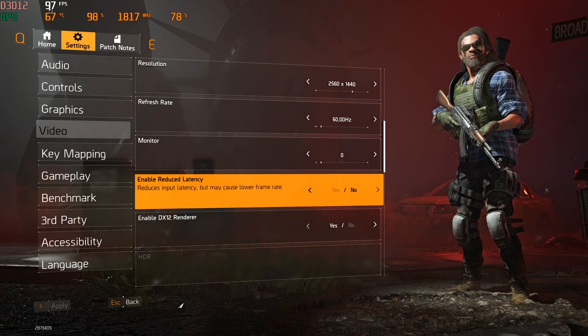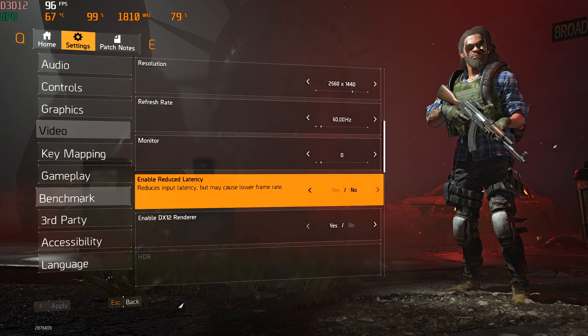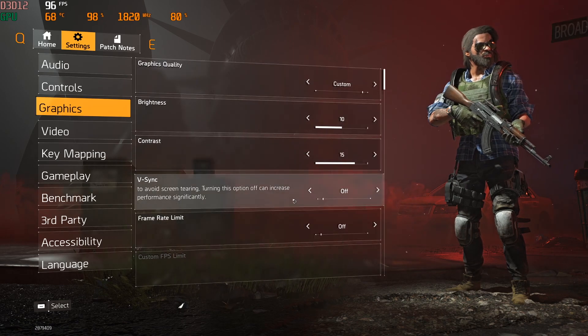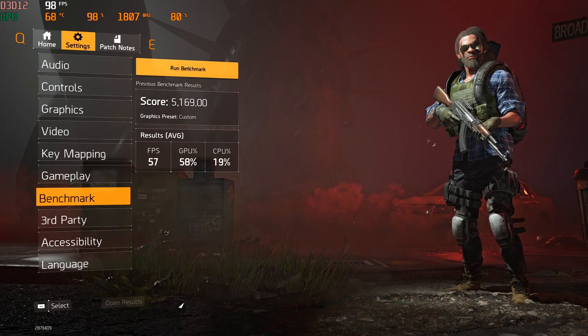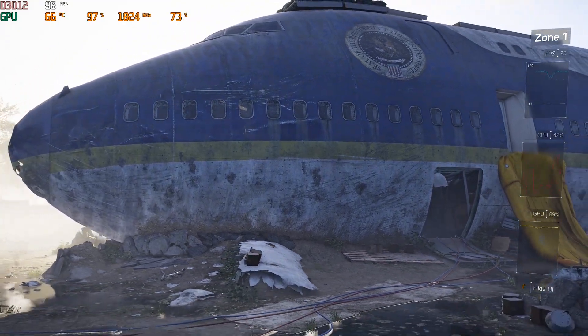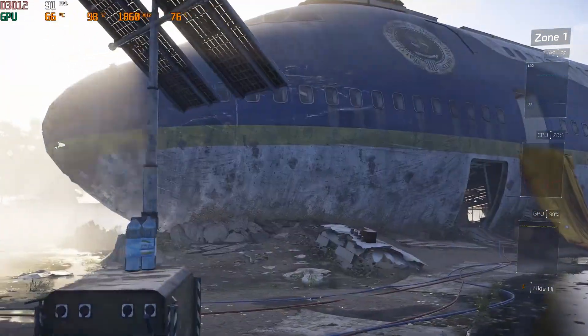...you can see in the corner there, an almost instant double in frames per second. So now, still on the high preset with V-Sync off — that's why it says Custom — but if we run the benchmark again, look at that: GPU usage is up towards 90%, holding pretty solid around that 90%.